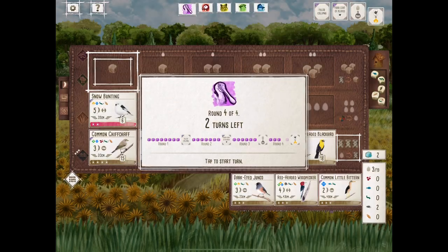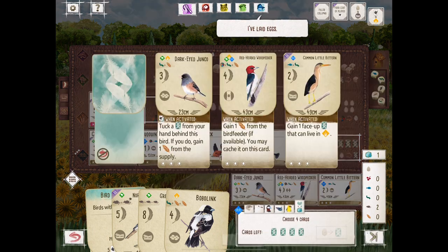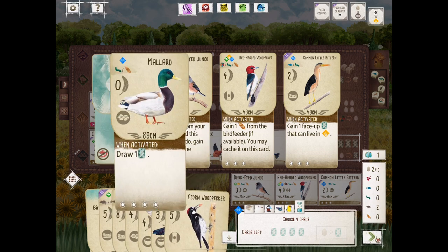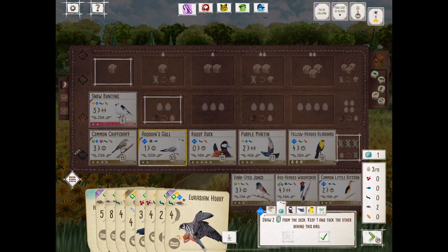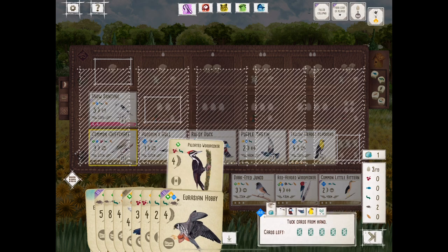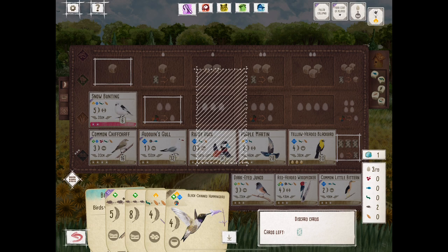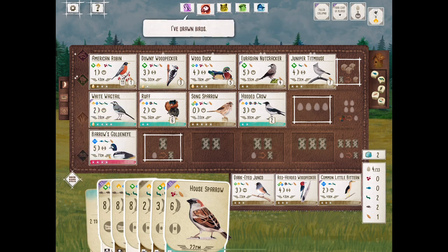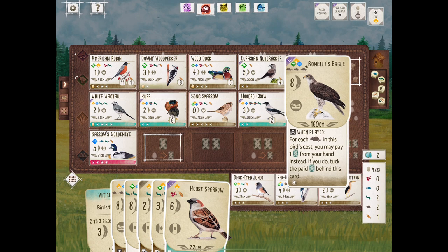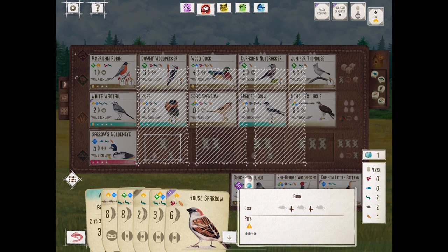One tip to improve your Wingspan play that I hardly ever talk about: how you view the game on the digital version. When I switched from habitat view to the overhead view, I drastically improved. When you first download the app, you like to go into habitat view and see the bird animations, but you're flipping through habitats thinking: what bird did I put in the forest, how many birds do I have in the grassland, what do I need to do? When you go through the overhead view, it's much easier to see the whole layout and plan your turns. Some players use habitat view and I cannot keep track of what birds are going where.